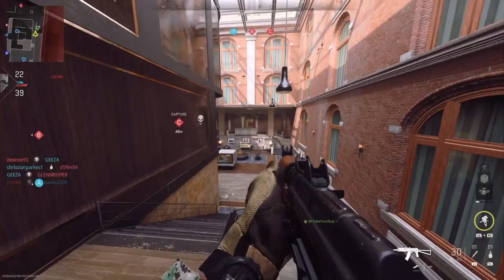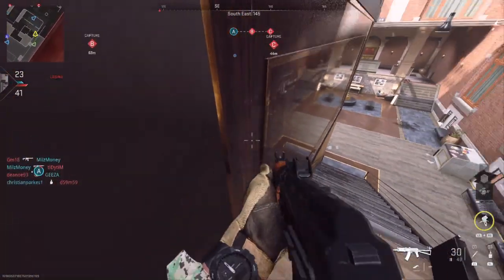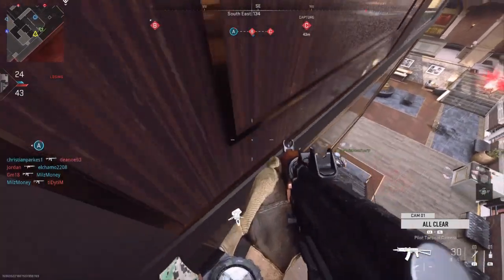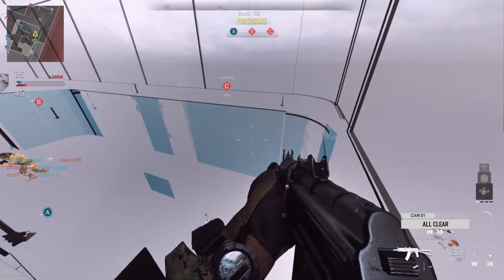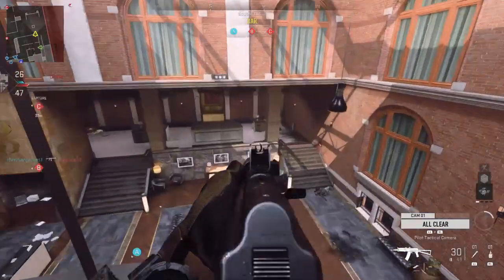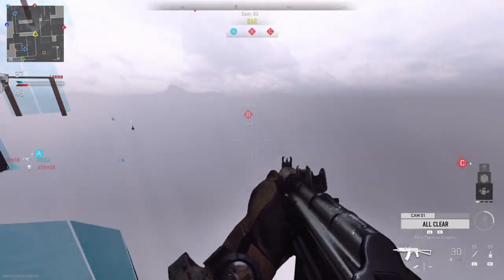The next spot is on the hotel map. You want to run and jump on this lamp as it plays a role. Throw the camera here — it only takes one camera. Stand on the camera and jump on this ledge, then go inside these grey beams. These grey beams are completely fake, just to let you know, but the ones on A's side are not fake, and the ones inside the building are fake.